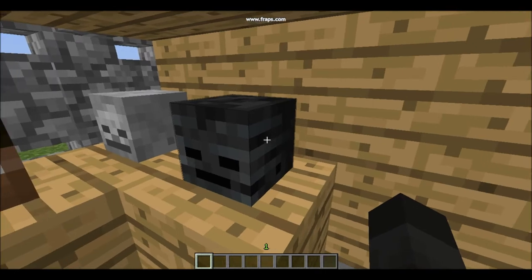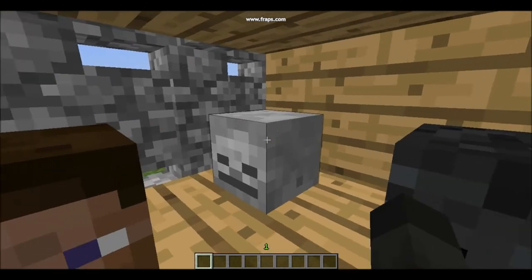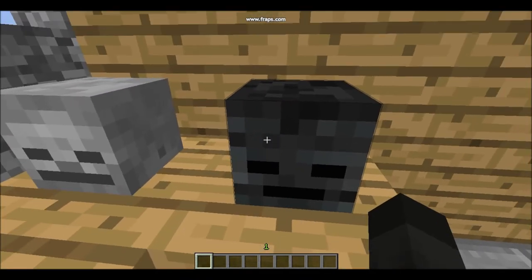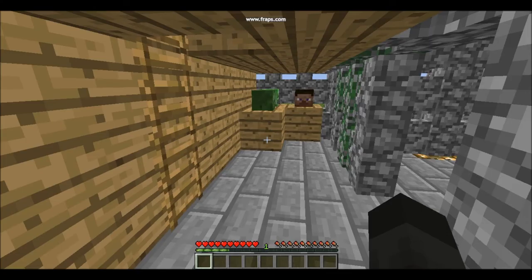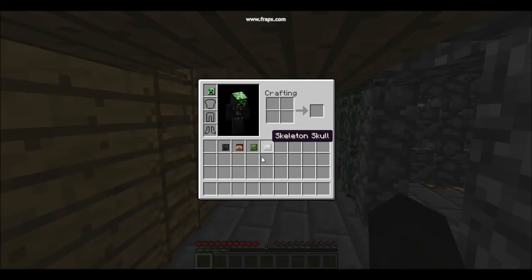The wither is a mob that some of you may know about from the previous snapshot, and it can actually be spawned now by somehow arranging these skeleton skulls — I have no idea why you would want to do that, but very cool. One last thing about these is you can actually wear them. You can pretend to be a creeper, and I don't know if other players will see you differently, or if mobs will be passive to you, but you can wear all of these heads by equipping them in your head slot. What these could potentially do, I don't know, but we will soon know, hopefully.